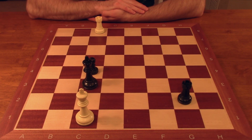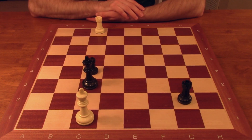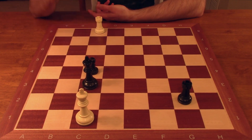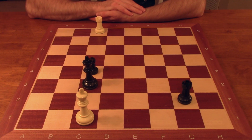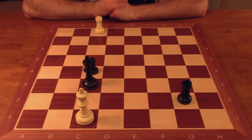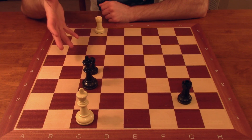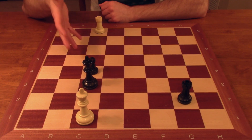This is an important point, because there are two ways white can try to defend against checkmate, and they both involve moving the king: king d1 or king b1. If you've never studied these positions, you might as well just flip a coin. There's probably nothing you're going to be able to calculate that will help you distinguish between these two squares. But one of those squares draws, and one of them loses. You just want to know off the top of your head which one is which.